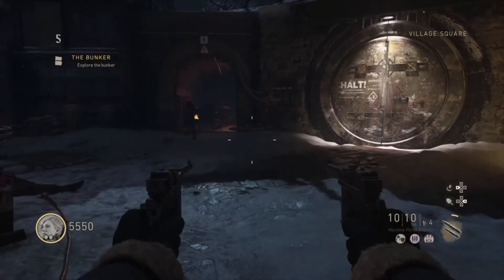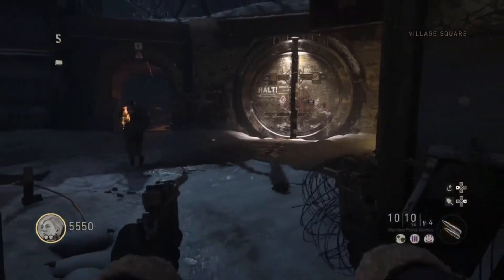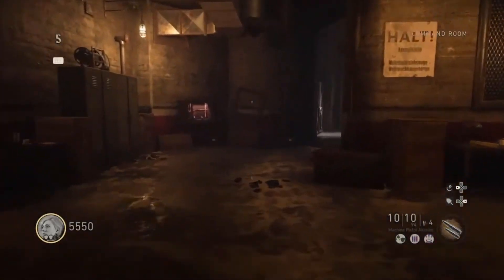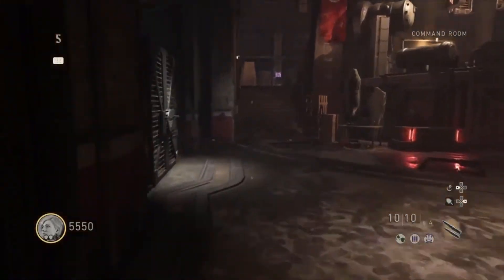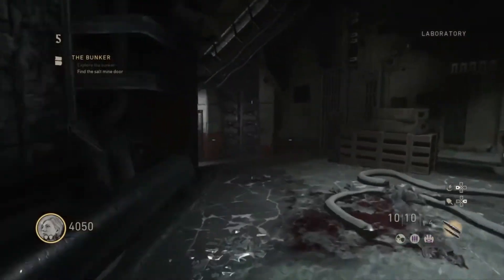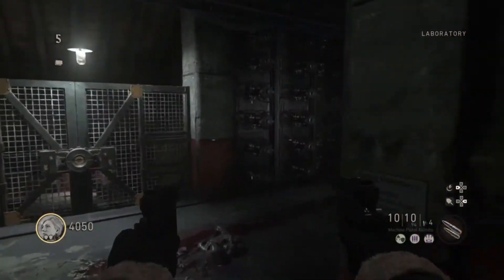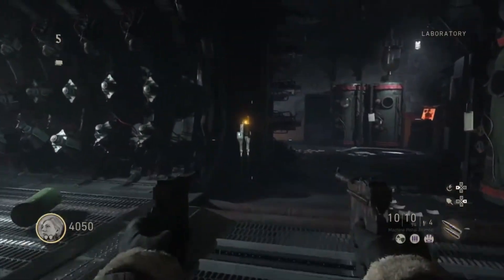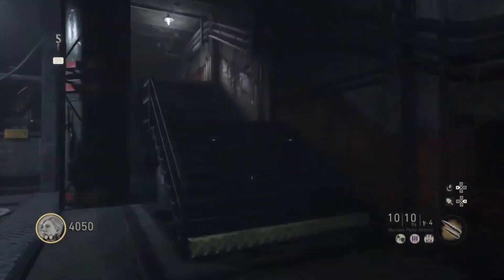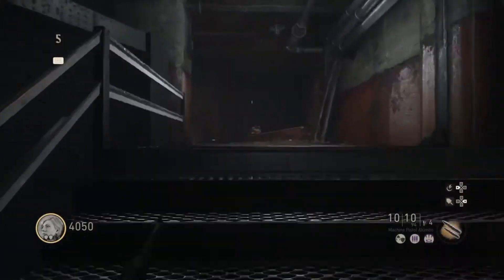Once it opens, go right through it — this next part is actually timed. Make your way through, go down, and you only have about two to three more doors to open, so it shouldn't be too hard. Your points should be enough; like I said, you just need 6,000 so it shouldn't be too tough.